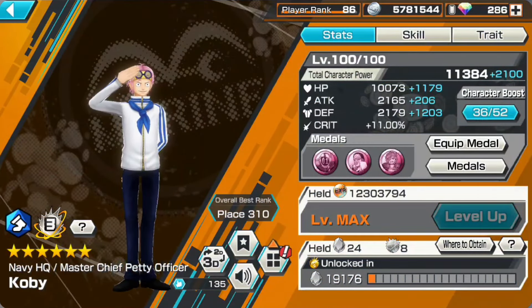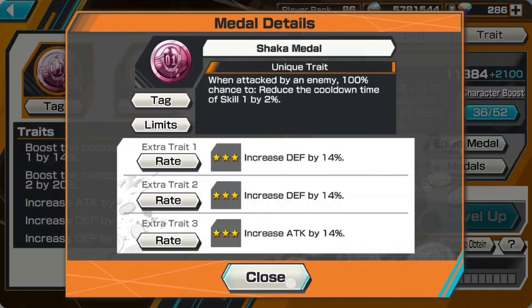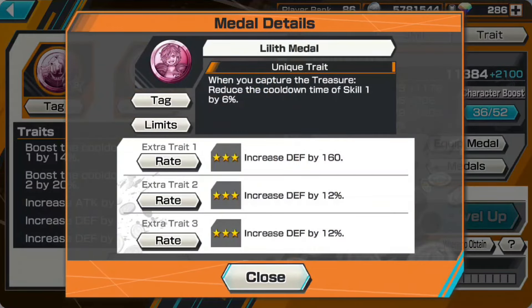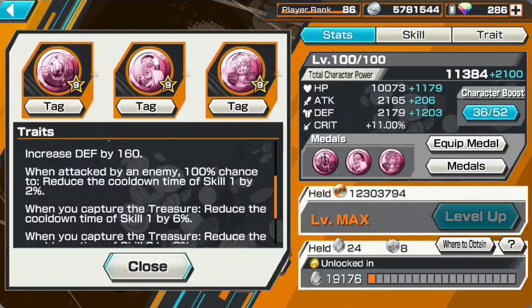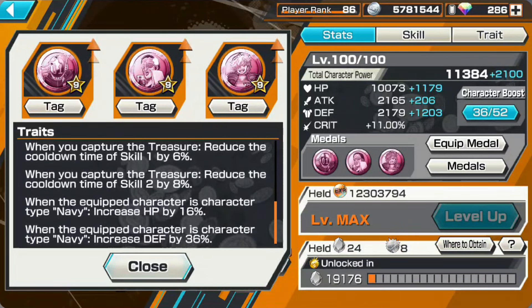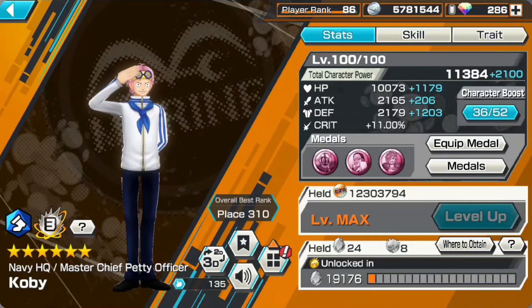Hopefully we'll get a Haki Impact version in the future. Character boost is fully Boost 3. The medals I'll be using are the new medal set: Shaka Medal, Light Human Medal, and Lilith Medal — providing decent Skill 1 and Skill 2 cooldown. Skill 1 cooldown triggers every time I've been attacked, and Skill 2 cooldown triggers every time I capture a treasure, along with Skill 1 cooldown as well.